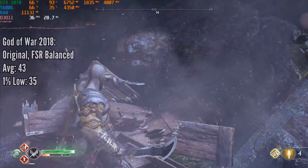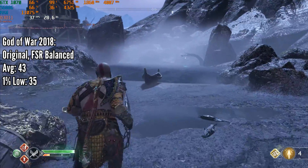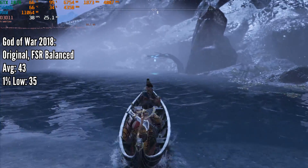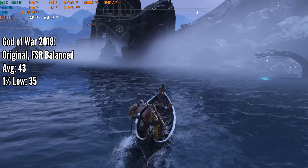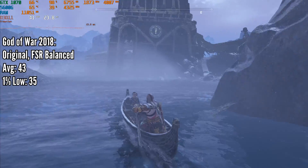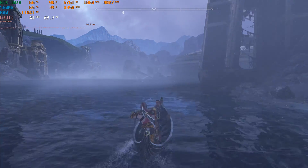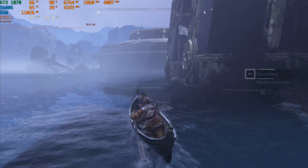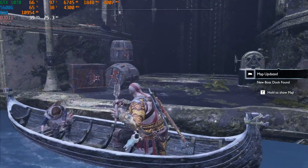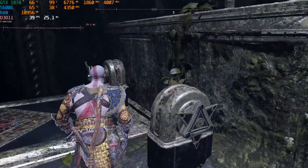First game up is God of War 2018. I've recently finished it — it's actually quite an incredible game. With the GTX 1070, we set quality to original and FSR to the balanced preset, which netted us 43 FPS on average with a 1% low of 35 FPS. This was tested while roaming around the lake in Midgard doing some platforming, so it should be pretty indicative of overall game performance.